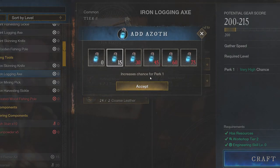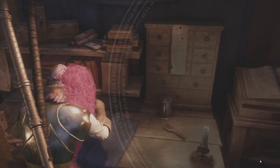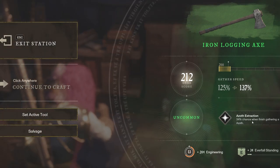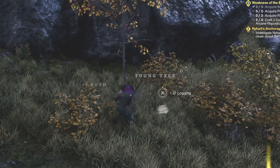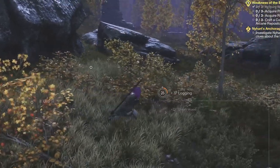If you want to passively get some Azoth, you can add it to a tool when crafting, and if you're lucky you'll get the Azoth extraction, which gives you a 34% chance. I got one — so it's a very passive way of getting it.